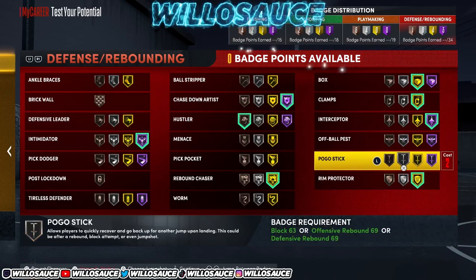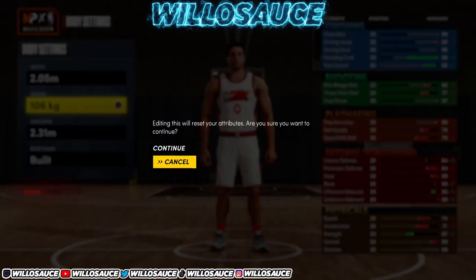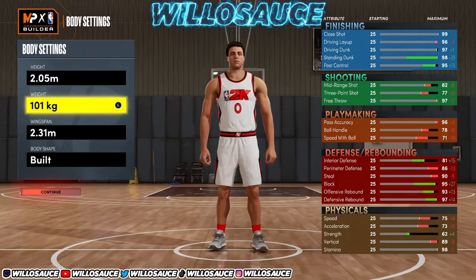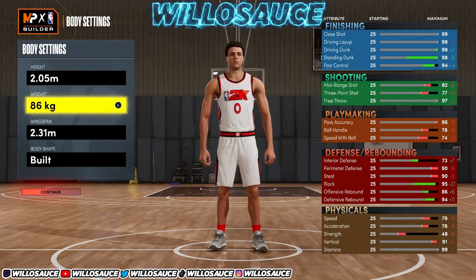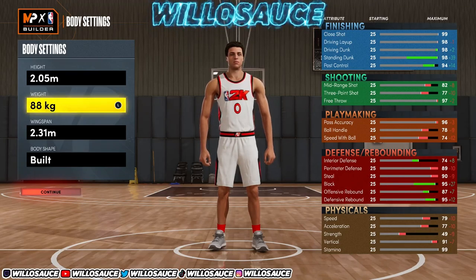Now if you're going to make a center with this glitch, you have two options: max out the weight to get Hall of Fame Rebounding, or lower it to 88 kilograms like the power forward build to get maximum speed. At 88kg you get 79 speed on a 6-9 player, which is absolutely ridiculous. It really comes down to what you want. You can't use this in pro-am since everybody's 7-3 — this is really only for park and stage.